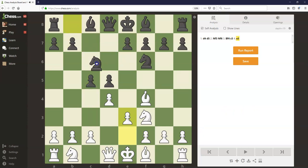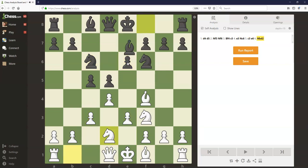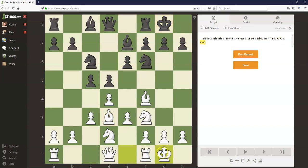Let's say e3, knight c6, c3, e6, knight b to d2, bishop e7, bishop d3, castle, and castle. We see white got their ideal setup here. All their minor pieces are very well developed, they successfully castled, and now white can start thinking about what they want to do in the middle game, possibly playing knight to e5 at some point, possibly trying to expand with e4 maybe after rook to e1, and white certainly has a fine position here.